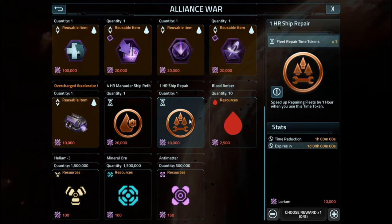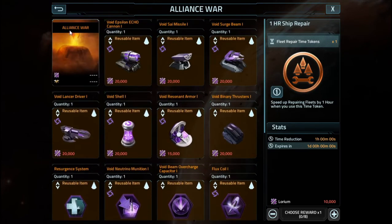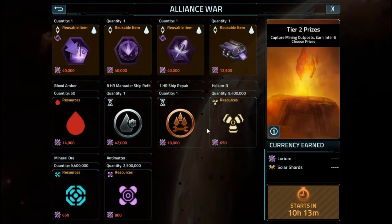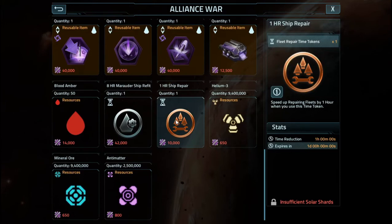They'll help you just a little bit, but don't put too much time into the event because it is still a tedious, grindy event. Other than that, there isn't much else to bring up. All you need to do is be in an Alliance, unlock Tier 2, and pick up some of the other stuff here — Blood Amber and Repair Tokens again.